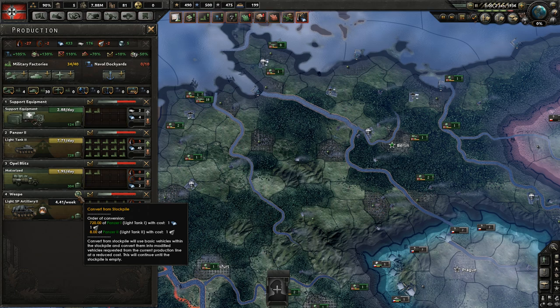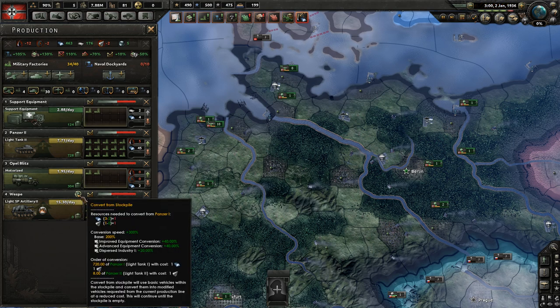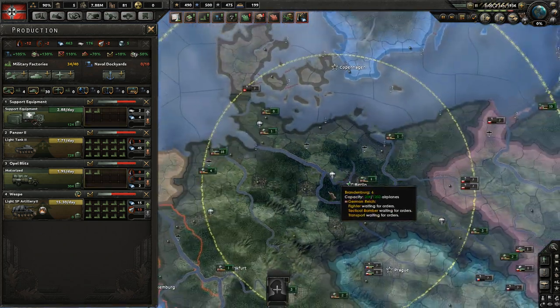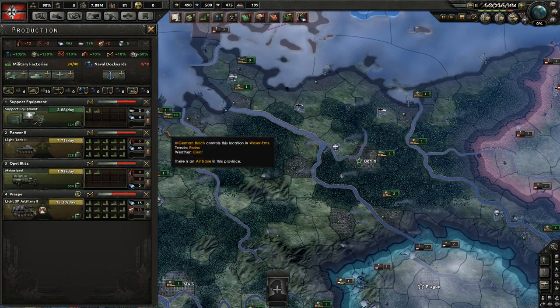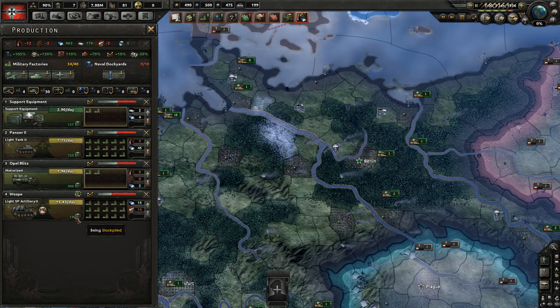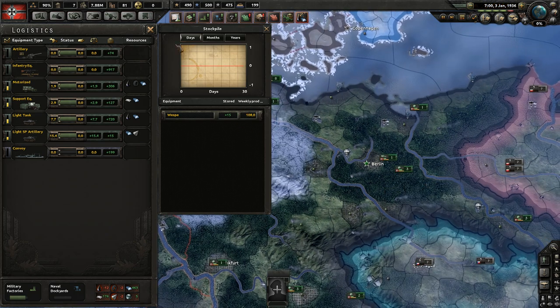One extra benefit of doing this is you can convert one old variant. So once I select this, 15 of our existing tanks will now be converted to light self-propelled artillery per day. Be aware that light tanks don't require tungsten, but self-propelled artillery do — there's an extra production cost noted right at the very top. After waiting one day, you can see in the stockpile that we now have 15 self-propelled artilleries.